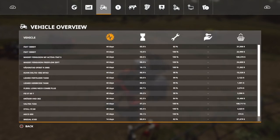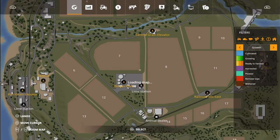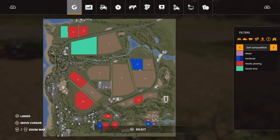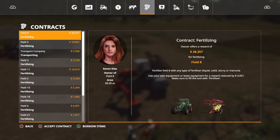The game has this nifty little setup because there's all these other fields on the map that you don't own. Our fields are in green and everybody else's fields are in white. So if you go over here and check out the contracts - this one's really simple: $28,000 to fertilize field eight. And if we don't want to use our equipment, we could always use theirs and just buy the fertilizer.